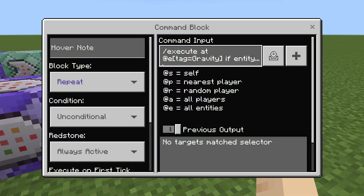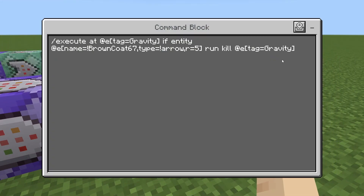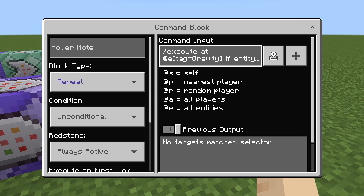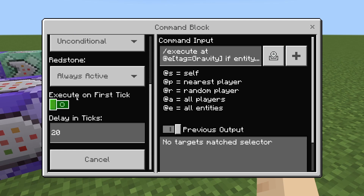And then lastly here, repeating always active: slash execute at at E tag equals gravity — so again at the arrow — if entity at E name equals exclamation point your username type equals exclamation point arrow R equals five, run kill at E tag equals gravity. And this one not executing on the first tick with a delay of 20. This gets rid of the arrow afterwards so the entities aren't constantly still getting teleported up in the air.